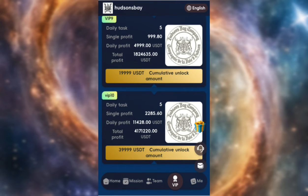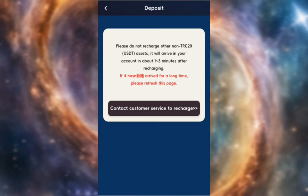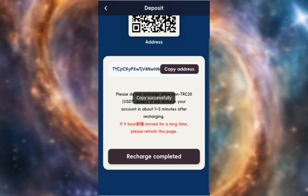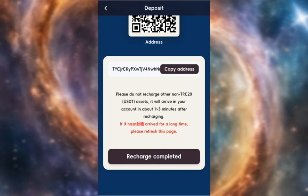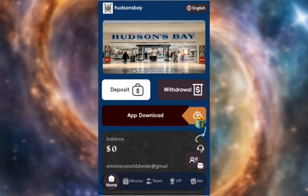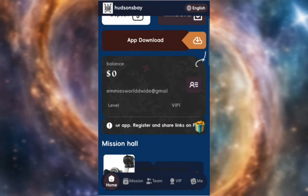To recharge, click on Home then click on Deposits. Once you click on Deposit, copy the address, then go to your wallet where you have enough USDT for the package you want. Send the required amount of USDT to this address, then click on Recharge Completed. Once done, go back and you will see that you have recharged — for mine I have recharged the VIP1 package.